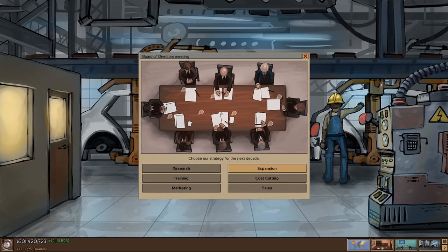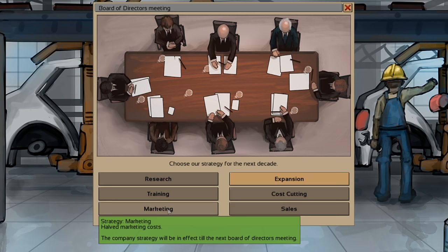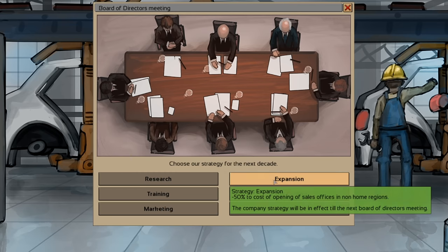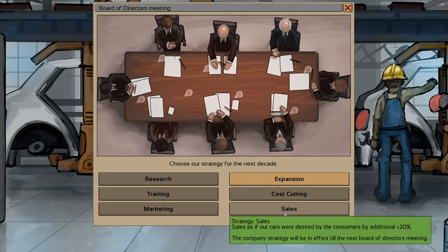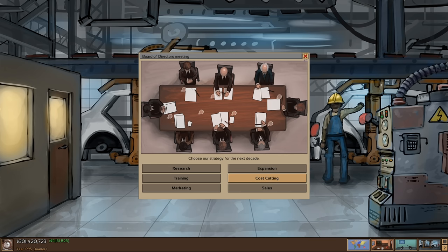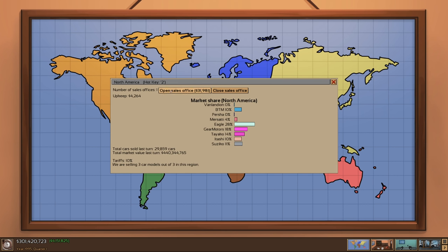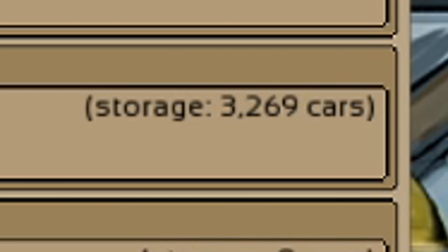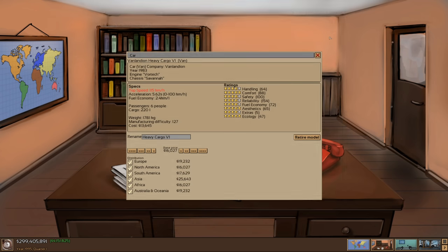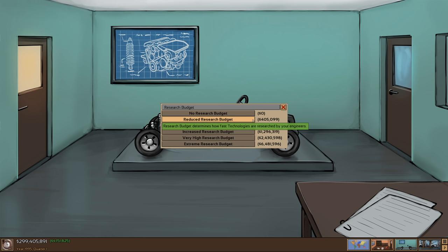We've hit a new decade — it's time for another board of directors meeting. We need to pick a new perk. We have research (10% faster), training (workers get skill), marketing, expansion — that's kind of important because I don't have any offices at this point — cost cutting (administration, marketing, research, and worker wages all down), or sales. I'm going to go cost cutting, but expansion is very tempting, mostly because I'm going to lose the perk I had before which means we won't be selling as many cars. Unfortunately our expenses are about to go up. It turns out you can't just sell the same van over and over and expect people to buy it. There are still quite a few vans in storage, the heavy cargo van specifically, so we're going to put it on a fire sale — let's discount this thing as much as we can.